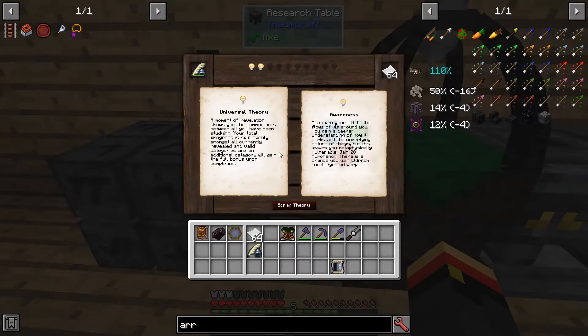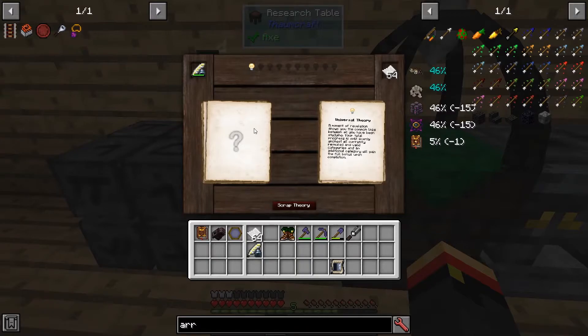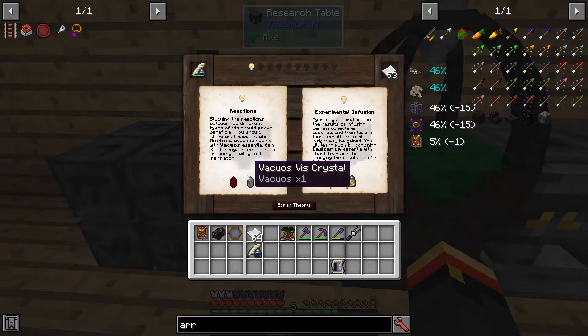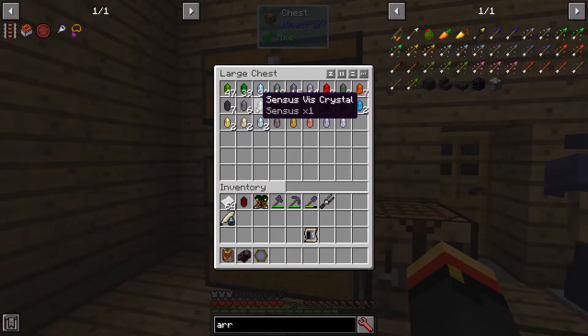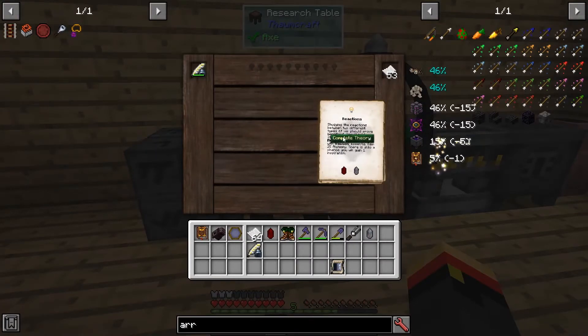We can do awareness to get oromancy, or we can do universal theory. Universal theory gives artifice, though it lowers our progress to balance things out - I shouldn't have done that. We can use vacuose and mortuose for artifice, and there we go.